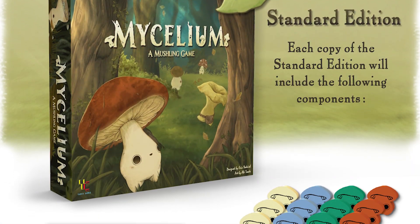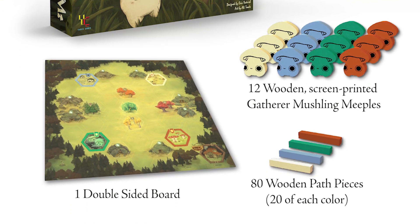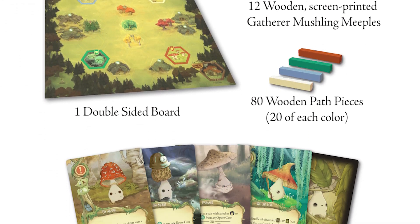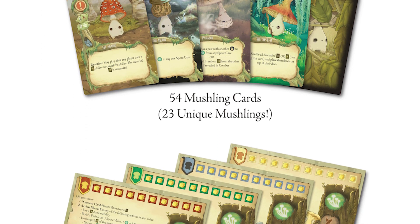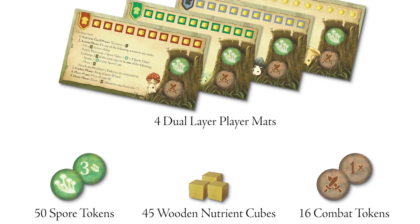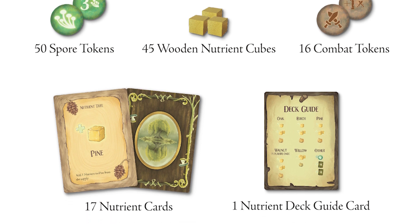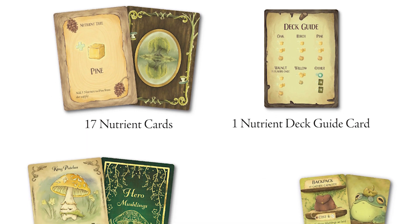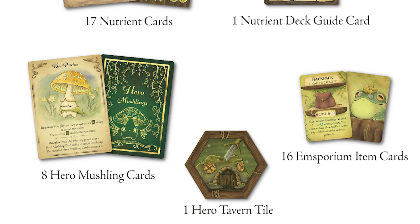Here's everything that will be included in the standard edition: 12 wooden Mushling meeples, a double-sided board, wooden path pieces, 54 Mushling cards, 4 dual layer player mats, spore tokens, nutrient cubes, and combat tokens. As well as 17 nutrient cards, a guide card, 8 hero Mushling cards, 1 hero tavern tile, and 6 team and sporium item cards.